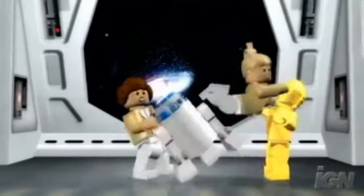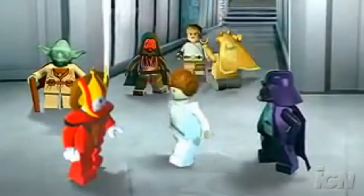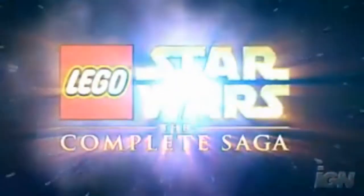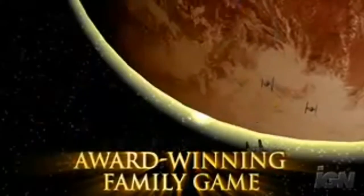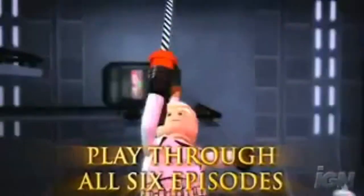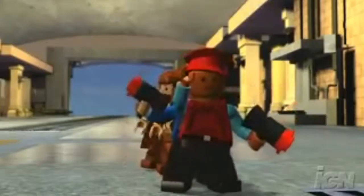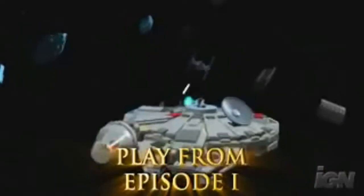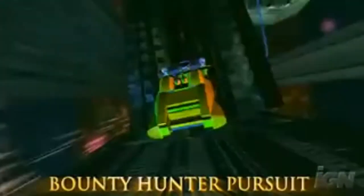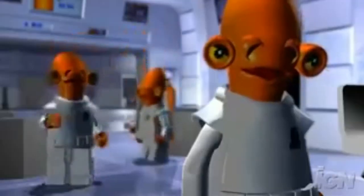Lego Star Wars: The Complete Saga combines two video games that were made in the past. It covers Star Wars Episodes 1, 2, 3 and then 4, 5 and 6. Rogue One, The Last Jedi, Solo, and Episode 7 had not come out yet when this game was released. This game also has unlockable characters, new gameplay features, new levels, new characters, and online co-op.